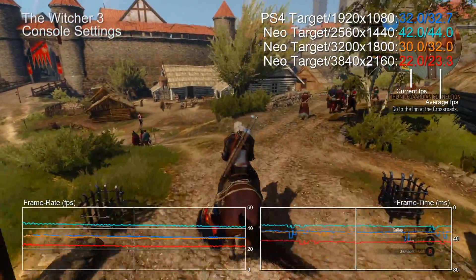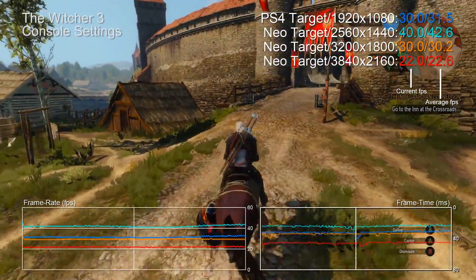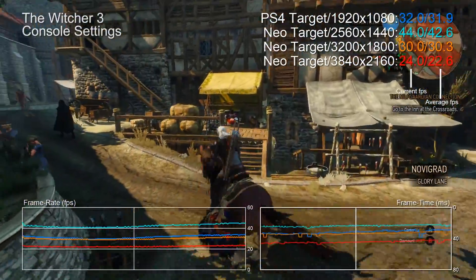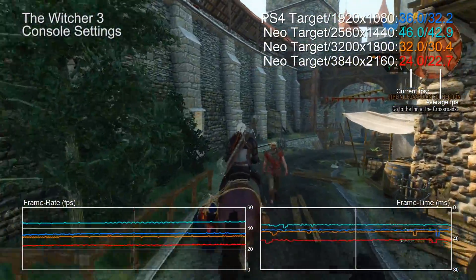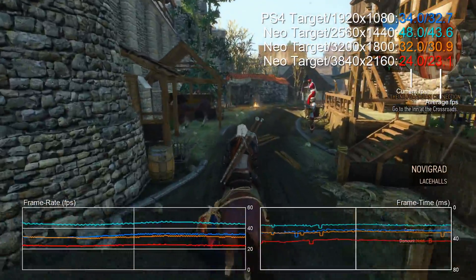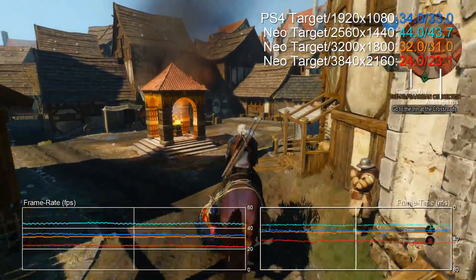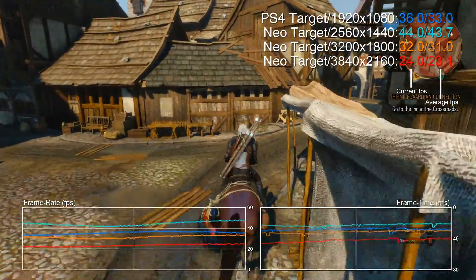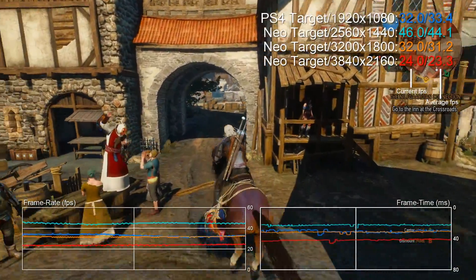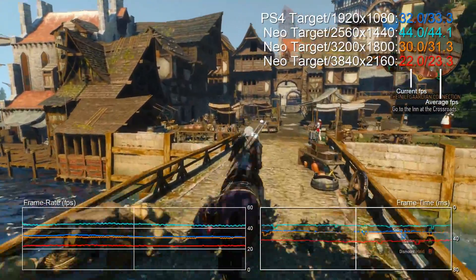The Witcher 3 was a really pleasant surprise — 1440p is massively outperforming the original target PS4 spec, and the knock-on effect is that 1800p, the kind of 4k surrogate resolution, is actually just a touch slower than the original target PS4 hardware. That's quite remarkable for such a demanding game. All quality settings are a mixture of medium and high, replicating what we investigated when the game first came out, which is how we're getting such strong performance. Even 23fps on 4k isn't bad given the complexity of this game.